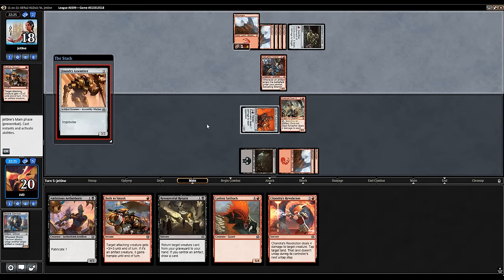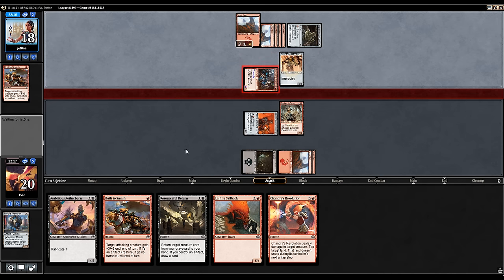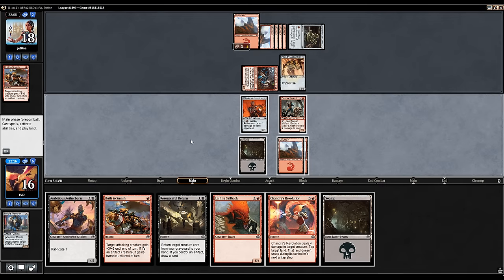If we do draw a land and our opponent has a dragon, we have Chandra's Revolution. Instead it's just a Foundry Assembler — a 3/3, that's fine, but it does pump up the Gremlins. We'll take four and drop to 16. We draw a land, which is nice, so now we have a bunch more options. We could attack first, use a Build to Smash if our opponent blocks, or just fire off Chandra's Revolution, which is pretty mana efficient and ties up one of the opponent's mana.